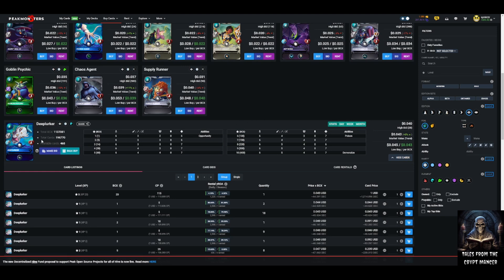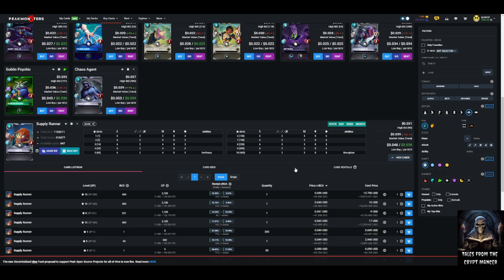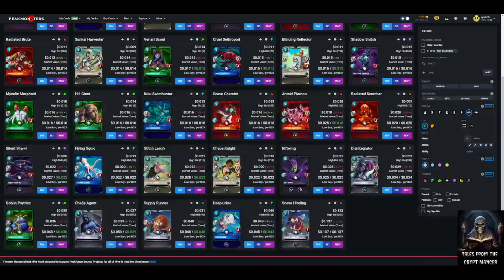That makes it an easy case for why Deep Lurker is valuable — it just dominates. In a 99-mana battle with water, there's a real chance you'd put Deep Lurker in the lineup even though it only costs six mana. Super powerful, super valuable: poison, opportunity, demoralize, high attack, good speed, good health — not really any negatives other than maybe lacking shields. Supply Runner is another neutral with swiftness and strengthen at six mana — again a neutral support card with speed-altering mechanics.